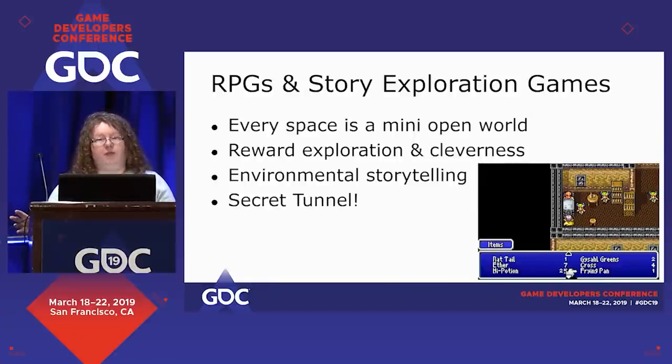In RPGs and story exploration games, treat every space as a mini open world. If somebody is wandering through an old house, you might think these principles don't apply, but they do — just on a smaller scale. You can really leverage environmental storytelling in these kinds of games, because the placement of items has huge impacts. We often find players and streamers telling stories about why there was a chair in this bathroom, or why there was a mystical jewel in the shoebox in this abandoned shoe store. People love making up their own little stories as to why things are in certain places.